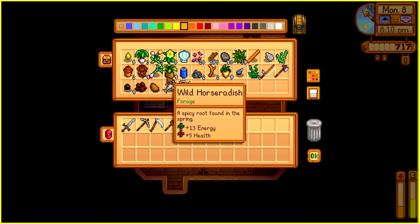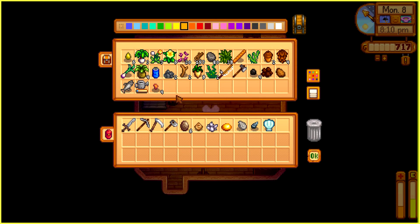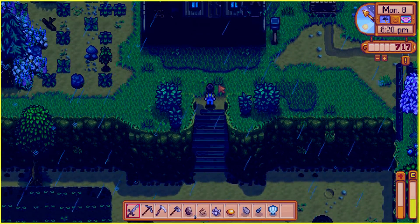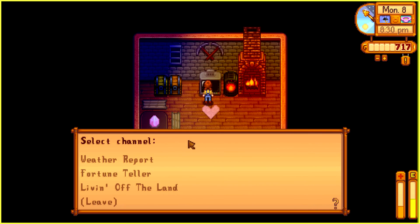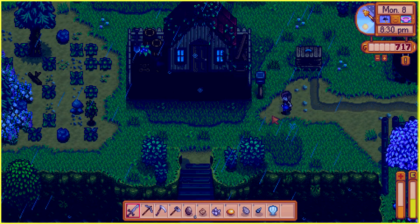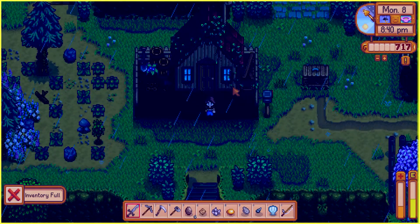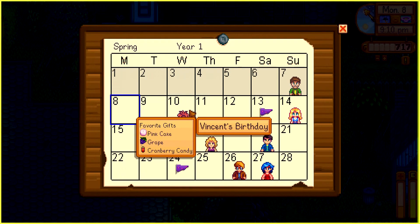Gunther can tell me more about this too. We can give some items to the community center. I think Gunther is closed, so I'm not sure what I'm doing. Is it going to rain tomorrow? The weather report says it's going to be a beautiful sunny day tomorrow — well, no mining for us then. Fortune teller says very happy, so I did good by going mining today. Let me go take my fishing pole — I still have a few energy left. My inventory is full though. Let me go to the community center and check the calendar — I'm not sure when Vincent's birthday is.